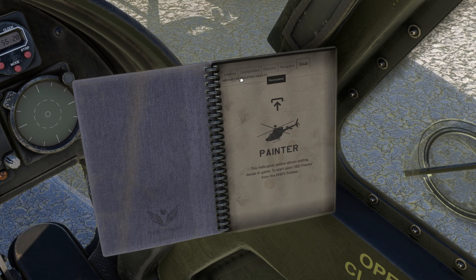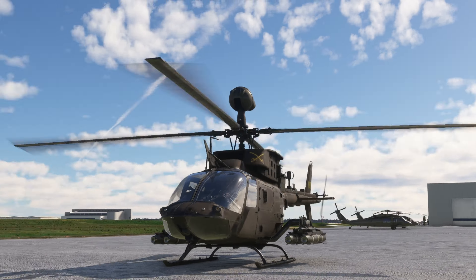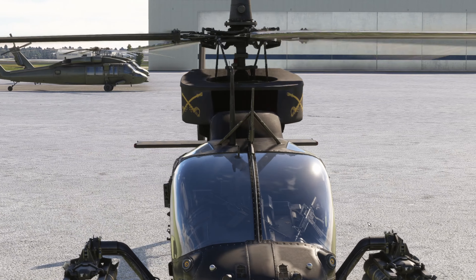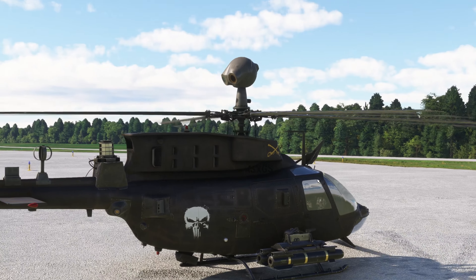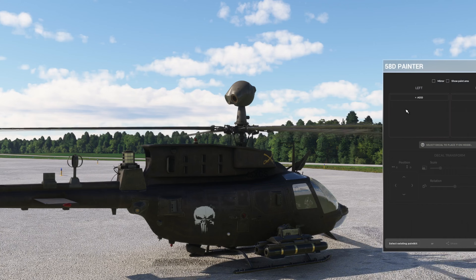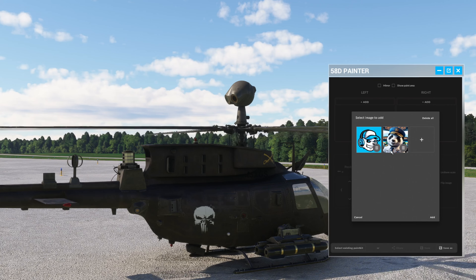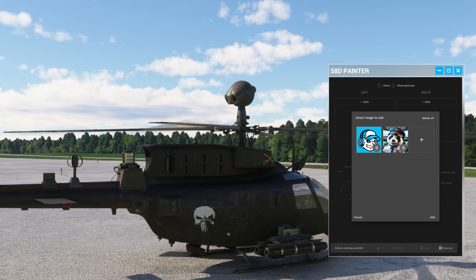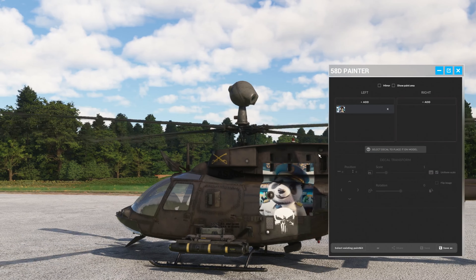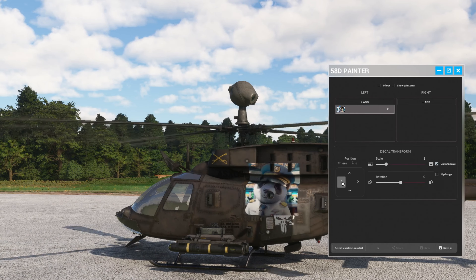Now for the painter, we need to go to the exterior. There it is — the 58 Delta Painter. I've already added my decals — my mascot. This is my newer mascot and this is my old-school one from when I started the channel. We'll throw this one up on the left side — and there he is. I really like this.